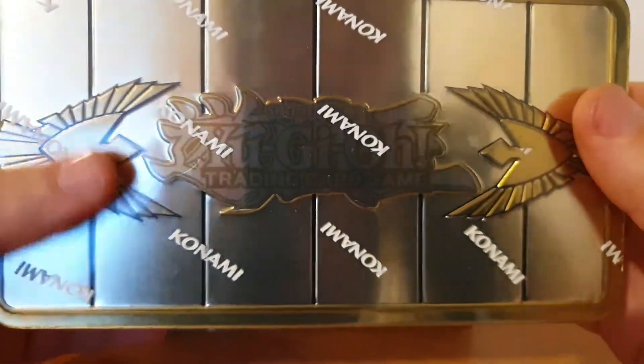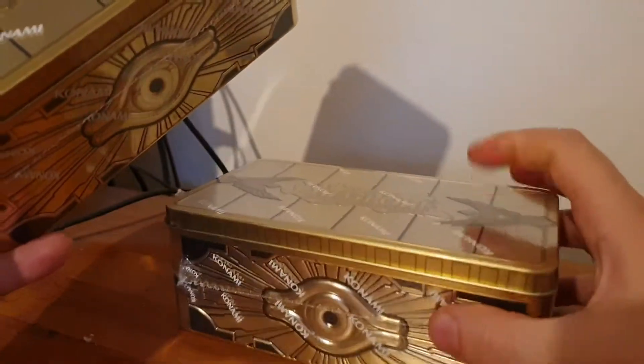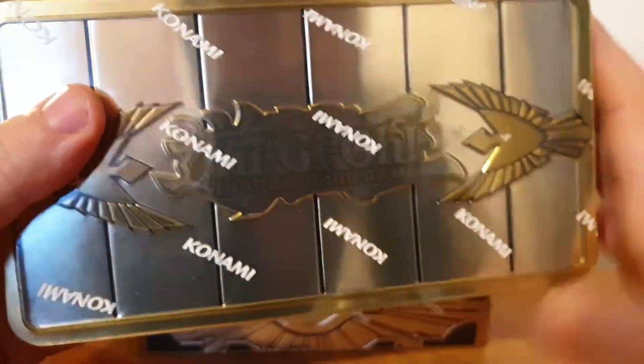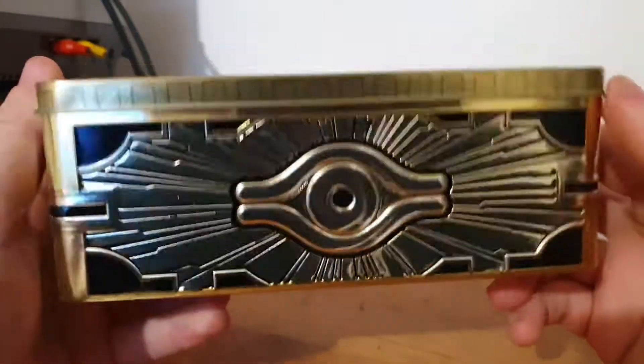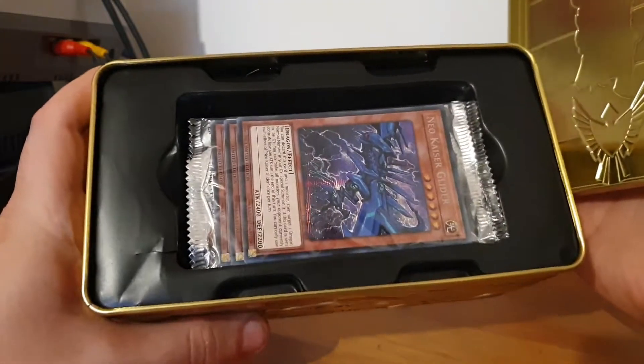Now we've rambled enough. I'm going to get rid of the cellophane wrappers off both of them — I'm not going to do it on screen because it wastes time. I've already done that, so we'll jump cut to when the cellophane is off. We'll open up the first tin and see what we get. There we go — let's open it up and unleash the ancient Egyptian evil within.